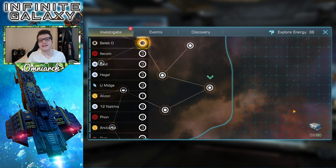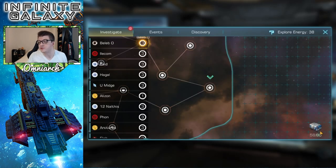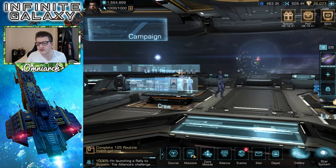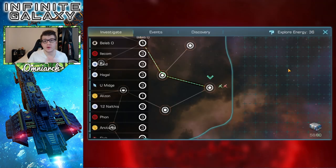The first way to get crew members absolutely for free is through investigation rewards. If you go into your events panel and look in the bottom right corner, you'll see a little chest that says 'rewards preview.' Once I get up to 80, I'll get Robbie Sunny Nicholas as a crew member — completely free. This is also how you get Trek Wagner. So make sure you're investigating, exploring, and prospecting, and over time you'll get crew members here for free.